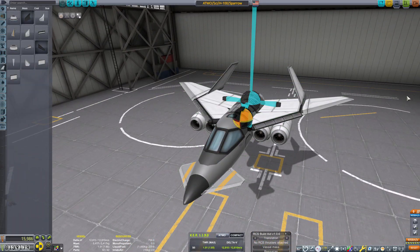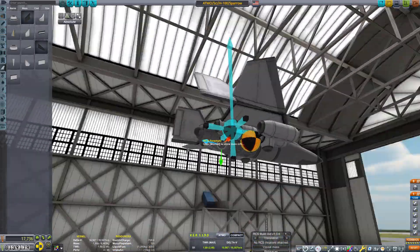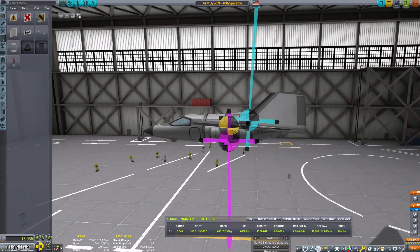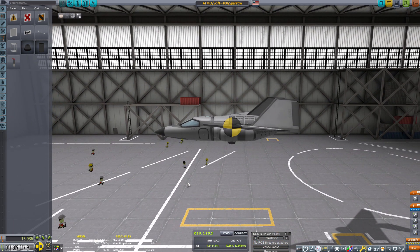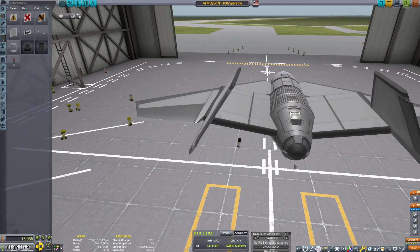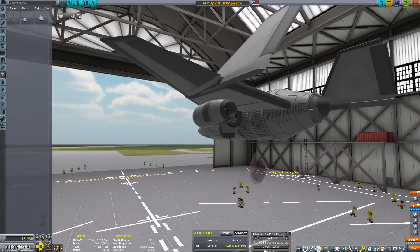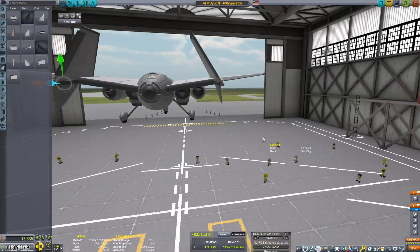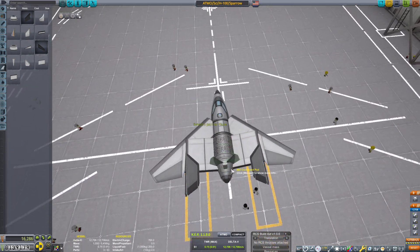At first I was going for more of an F-15 approach with the twin tail, but in order for this thing to actually have VTOL capability, it would need to have the wings higher. Unless I figured out some way to put it in the fuselage — as of right now there's really no way to put the actual engine inside of a service bay. We would need some sort of smaller part in order to attach everything to, and we just don't have it. I could try to cram everything inside a service bay but it would end up sticking out or be horribly clipped, and it just wasn't going to happen.